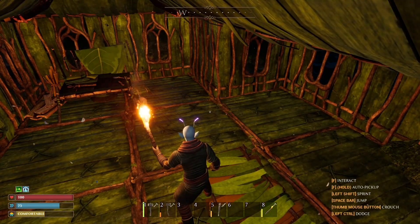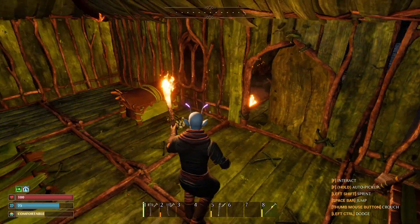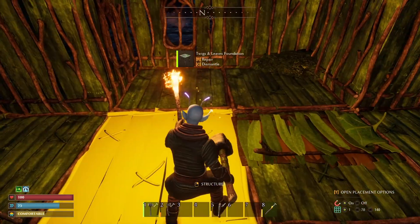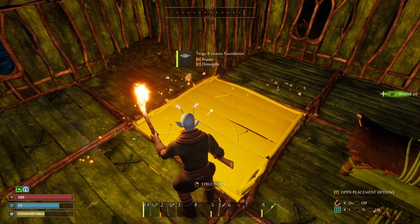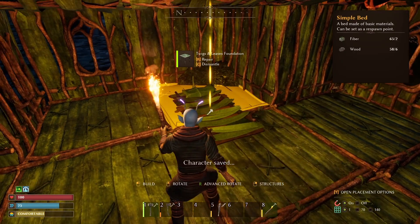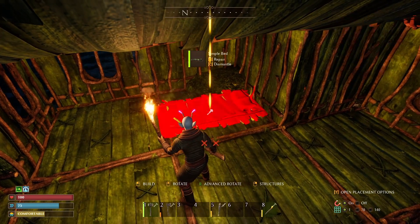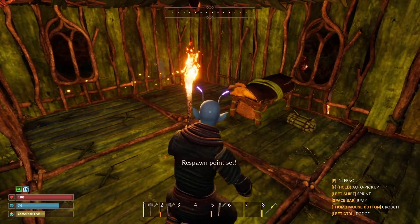I didn't close the door. Now I'll dismantle the bed so I can move that up. Interactive bed — make a brand new bed, go like there. It's got that little mound of dirt but that's okay. Activate the new respawn point.